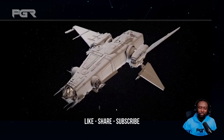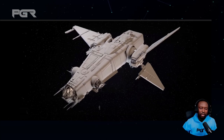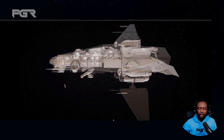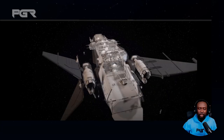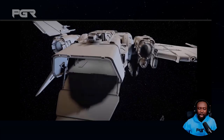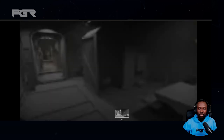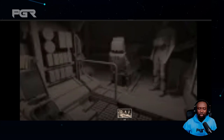The Corsair looks really cool man, it looks fantastic. It's interesting that they went for the same Cutlass bridge layout where the seats are right after each other. It seems like that's their style, I'm not sure how I feel about it.